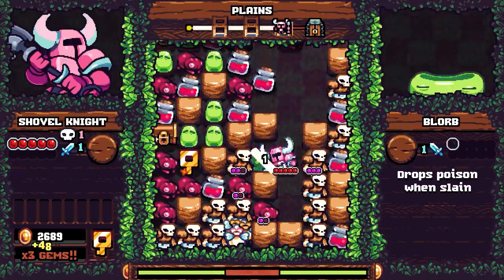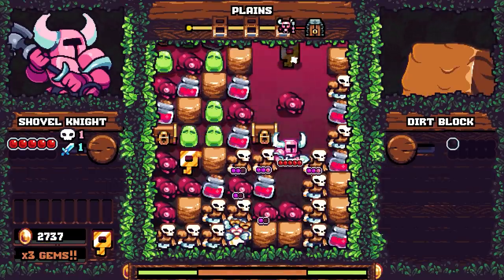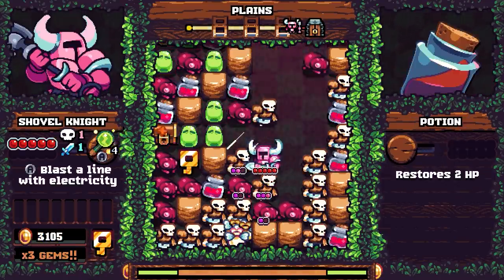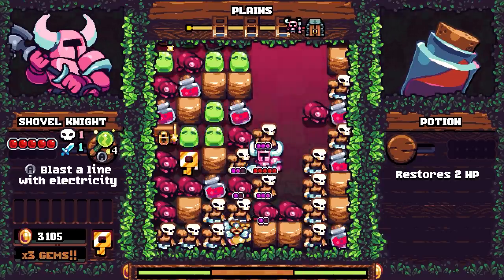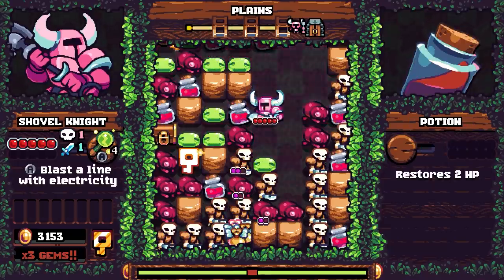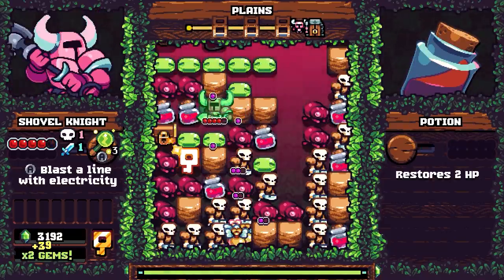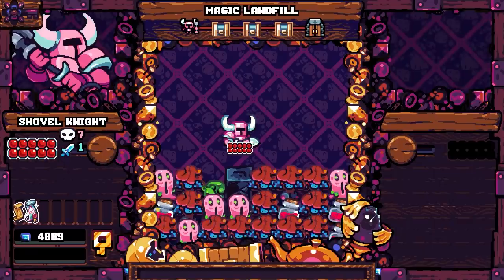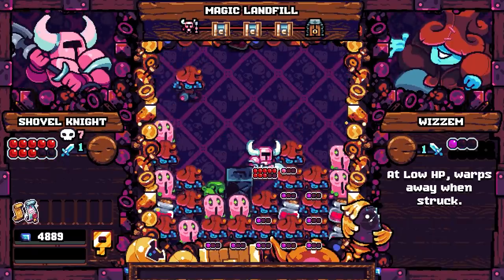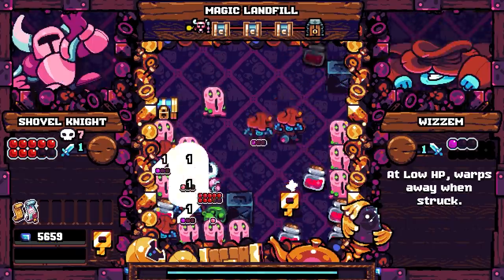Pocket Dungeon follows a relatively simple narrative wherein the famous indie knight discovers a magical puzzle cube while out and about. Nearly as soon as he interacts with it, he suddenly finds himself being sucked into a pocket dimension within the cube that houses all the knights and characters from the previous games, plus a few interesting newcomers that hint at where the series may go next. Shovel Knight's task is thus to figure out a way to solve the mysteries of the Pocket Dungeon and escape with the aid of both his friends and his foes.